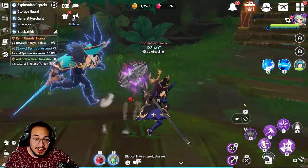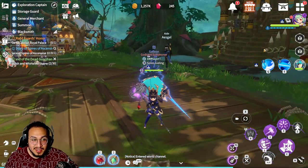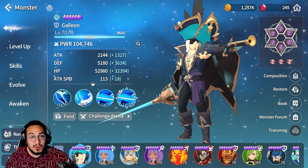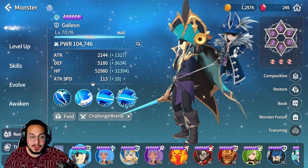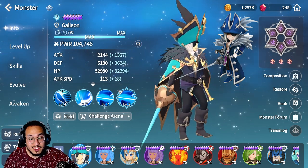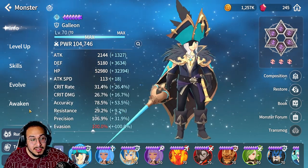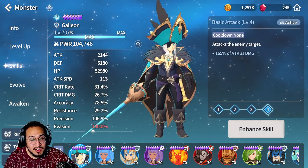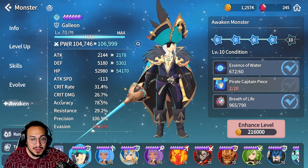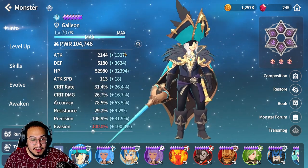Welcome to the pirate captain review. This is a video I meant to make a while ago. So this is Galleon — he is the water pirate captain. If you played Sky Arena you know he was one of the best monsters in Summoner's War Sky Arena for a very long time. This is my Galleon; he's Awakened 9. I did use a lot of shards for skill ups — about 5, so that's 50 pieces, which can potentially take him up to level 14. Eventually I will reset him but for now this is what he has.